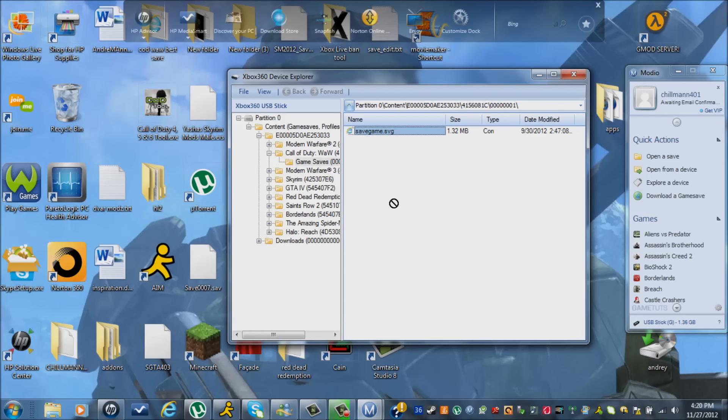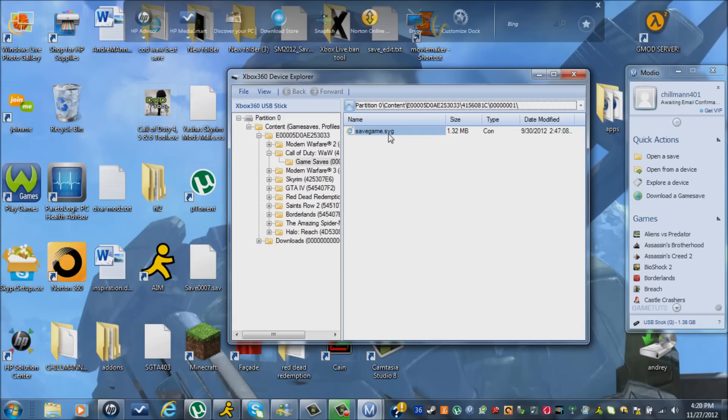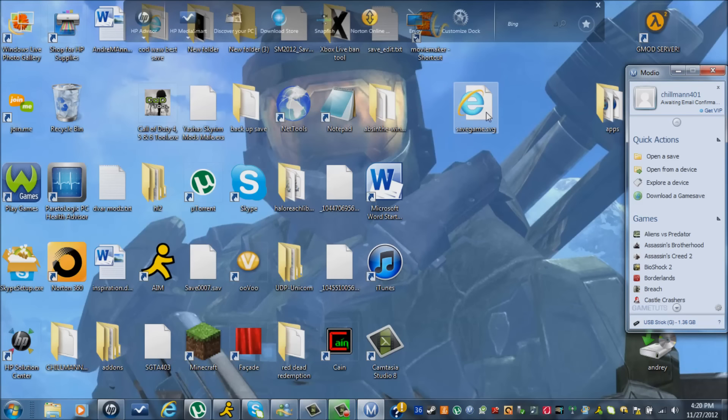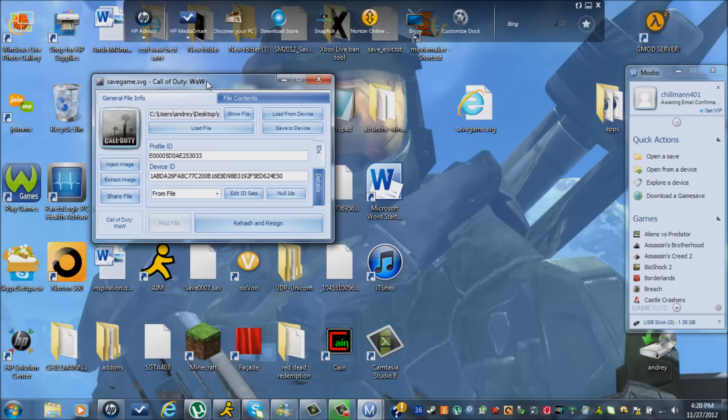Now I'm going to drag this out here. It's going to say this file already exists because I already have it there — I'm going to say yes. So you're going to drag your save game out here. Now once you have this out here, you're going to want to drag it in here. As you can clearly see, it's my profile, it's my device ID.